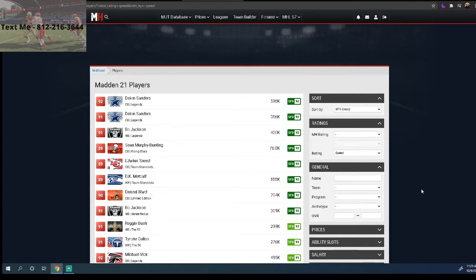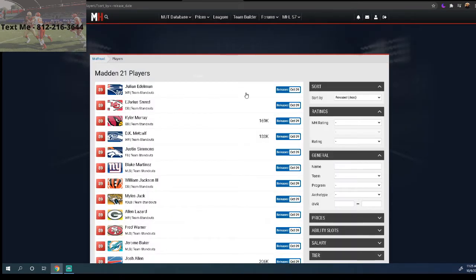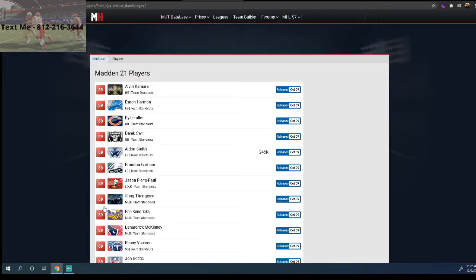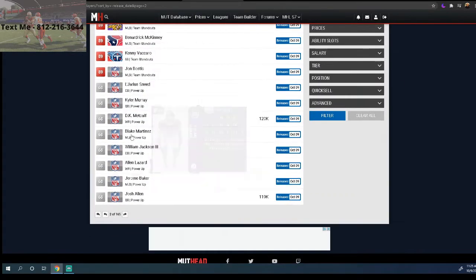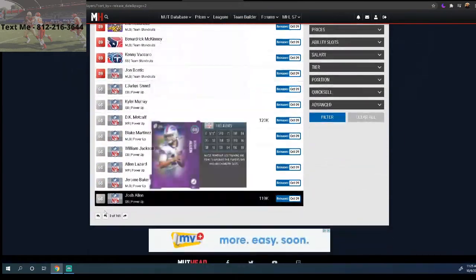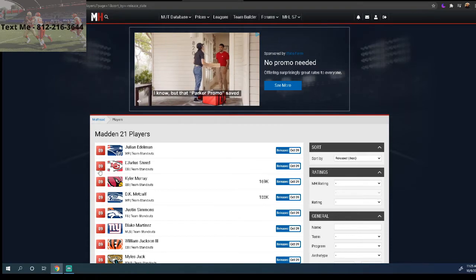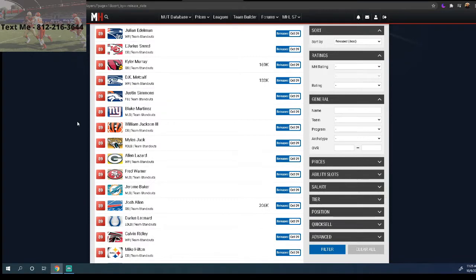If you go to mutthead.com you can see all the recent players added today — there's a ton of them, all 89 overall and above, with different power-ups available. I want to talk specifically about my top five must-add players for the Team Standouts promo.